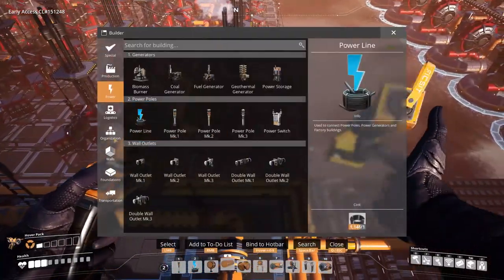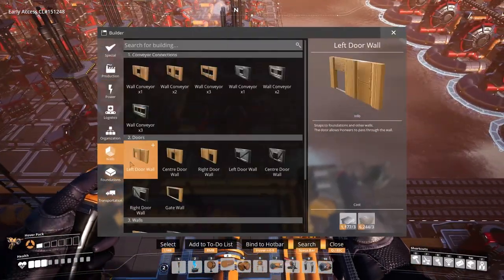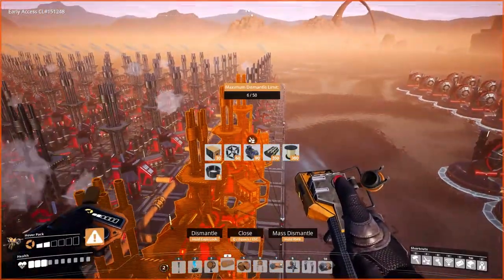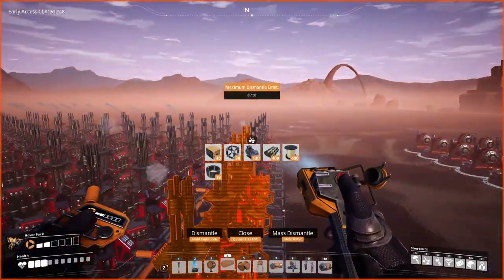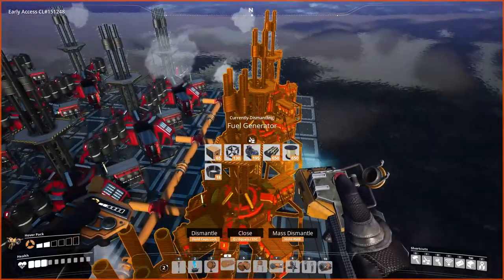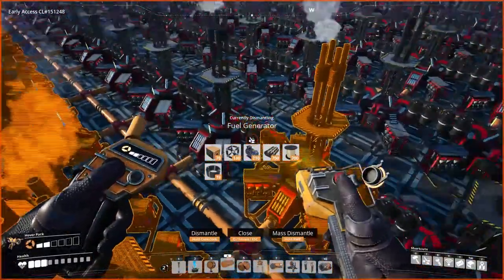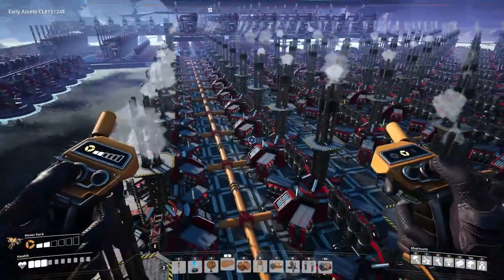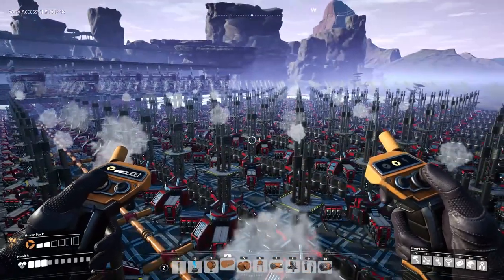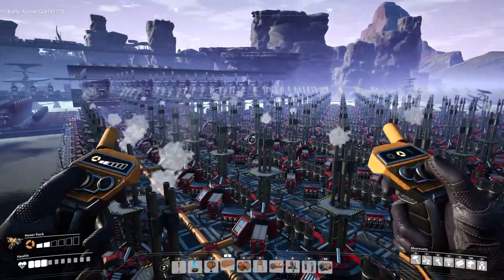For now though, we need to make the big old platforms. We have 13 here, and there's 30 on this side and 13 on the other side. This is exactly what we need to do. We just need to stack this like two more times on top of itself, and then we have all the fuel generators we need.